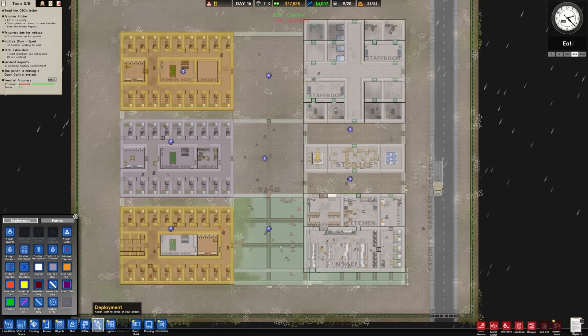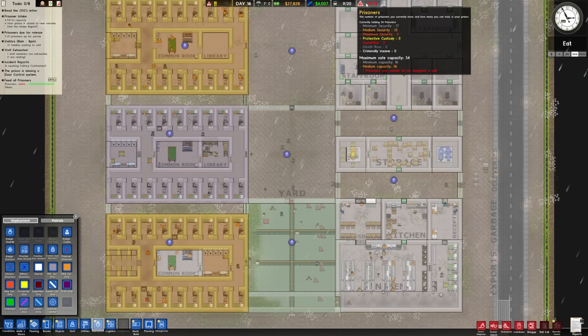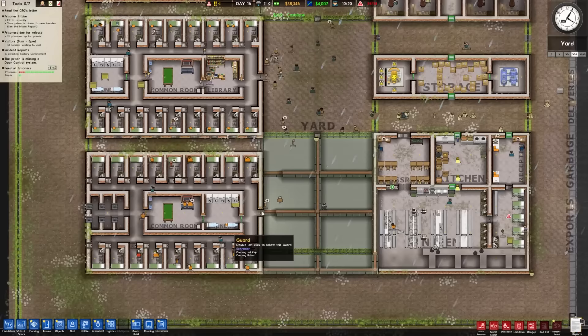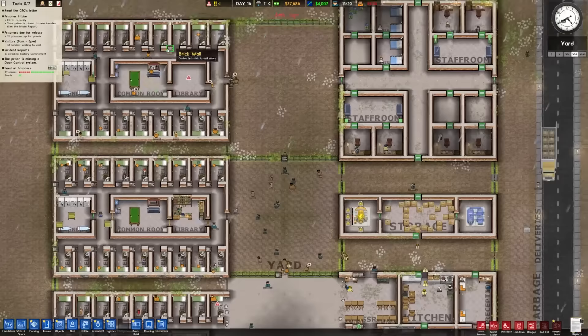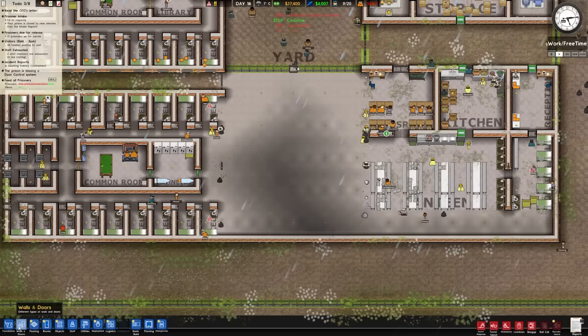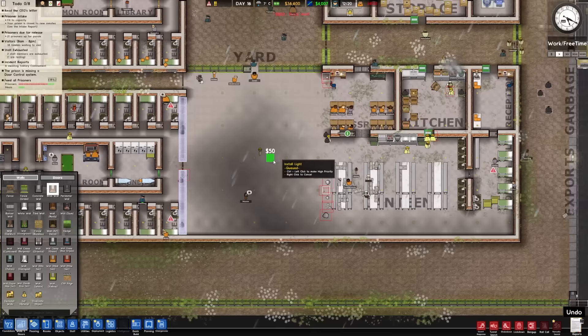We're actually completely full. So I was thinking maybe we want to flip these around - we can upgrade the rest of the cells. This right here probably should be the minimum. We'll just make this a little bit nicer, then make both of the others into medium and give them a separate canteen. Let's go into slow speed and then put these walls back.